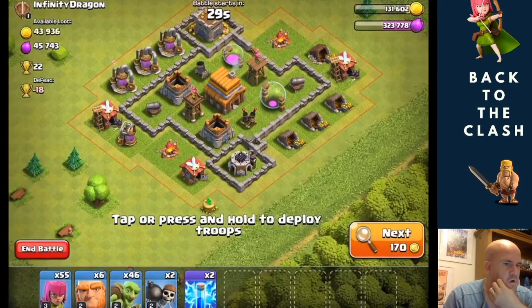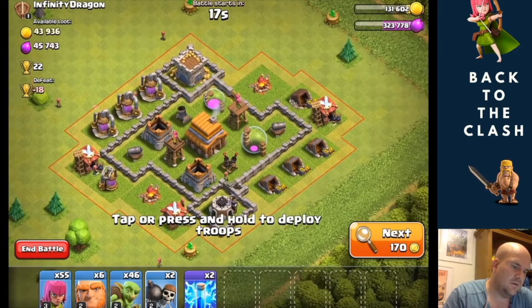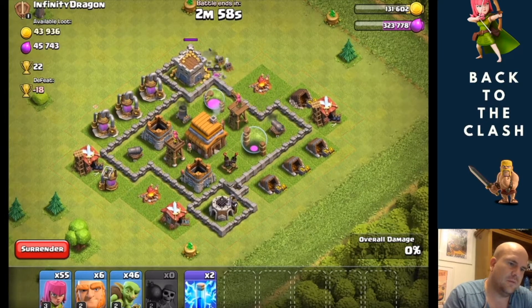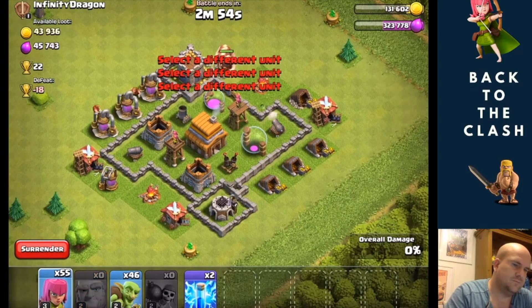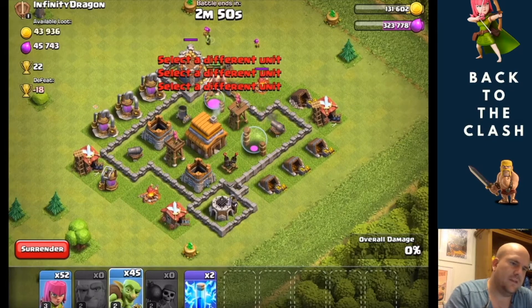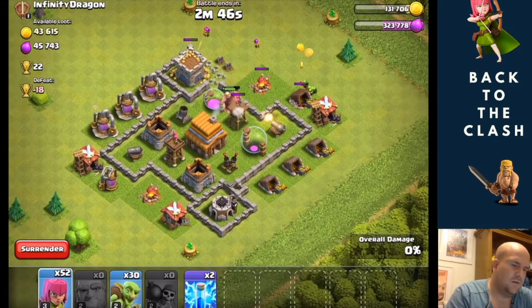My normal army at the moment is a couple of wall breakers, six giants, and then a spread between archers and goblins — I think that works well. I can chuck these two in here... it doesn't quite get it, but the giants will. I pretty much just follow the giants with the other troops.